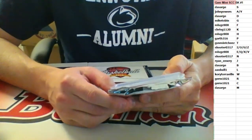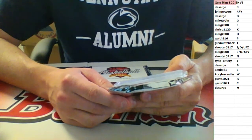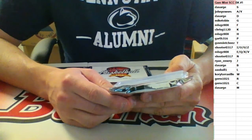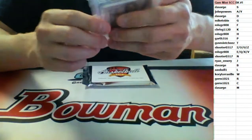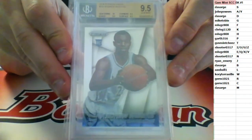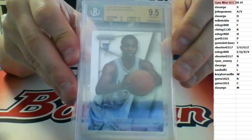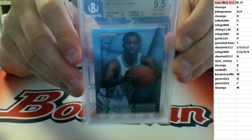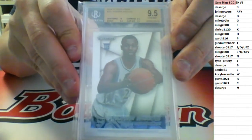2014-15 Panini Purisms, card number 251. Centering 10, 9.5 on all three others. Graded gem mint 9.5 BGS. Rookie card for the Timberwolves — Andrew Wiggins — going to the W spot. Corey Toraville picking up the rookie Andrew Wiggins, gem mint. Going to Corey Toraville.